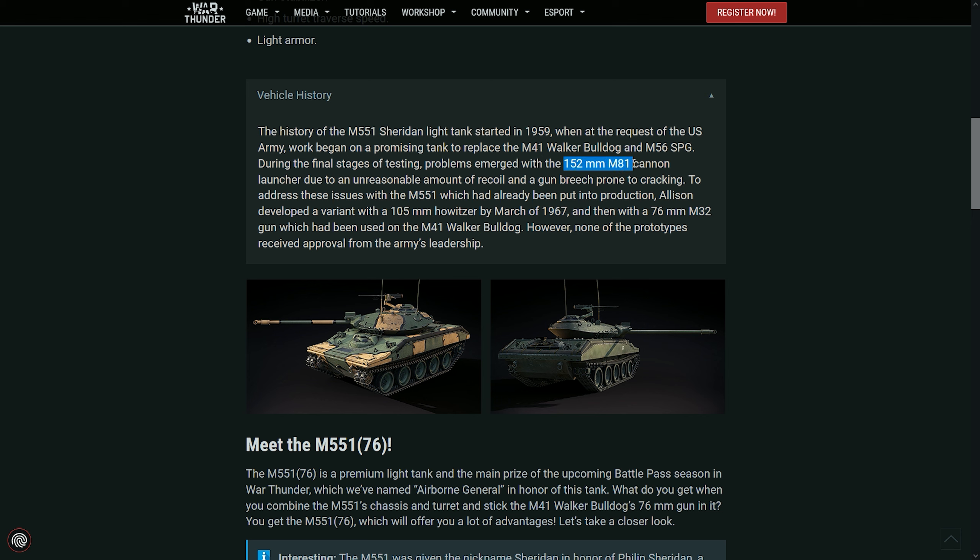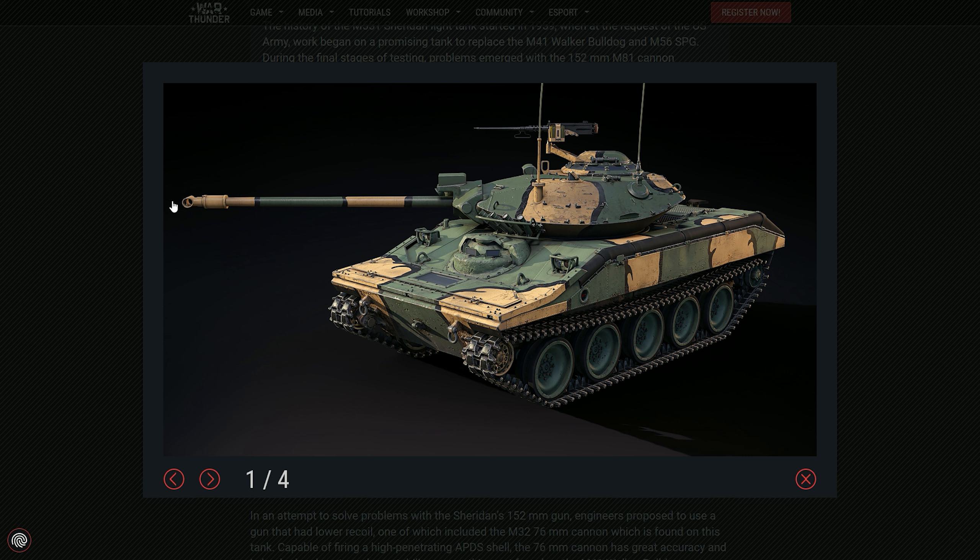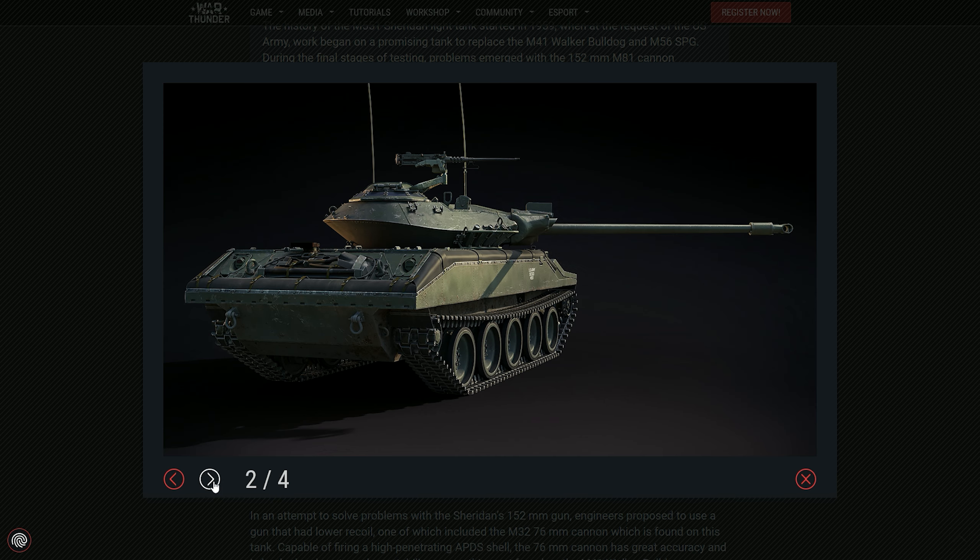Instead of using the 152mm M81, it is actually using the 76mm M32 — and you can see it right here. Much longer and thinner than the cannon on the original Sheridan.